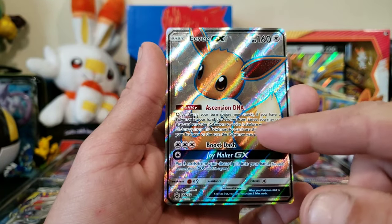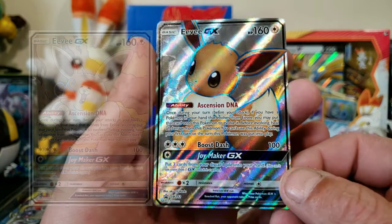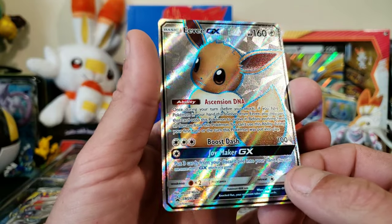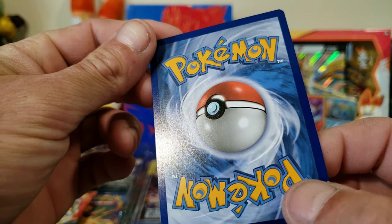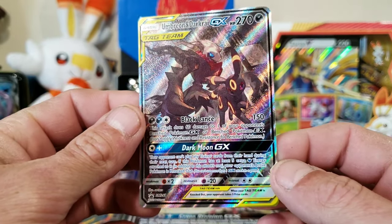This is also one I think has the same moves as the one that came in that Derpy Eevee box - it may be, I might be wrong. But yes, we have that Eevee GX. We'll take a look to make sure we didn't bend it - there we go, we got it out unharmed.